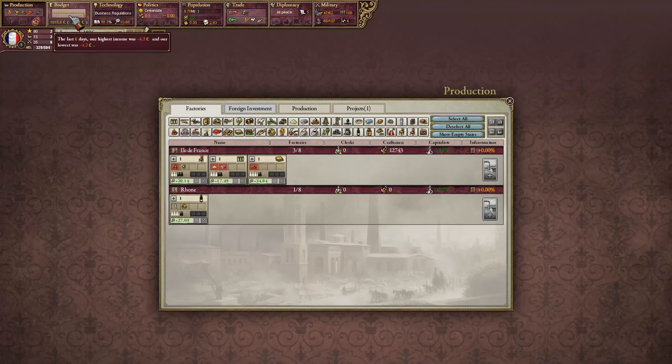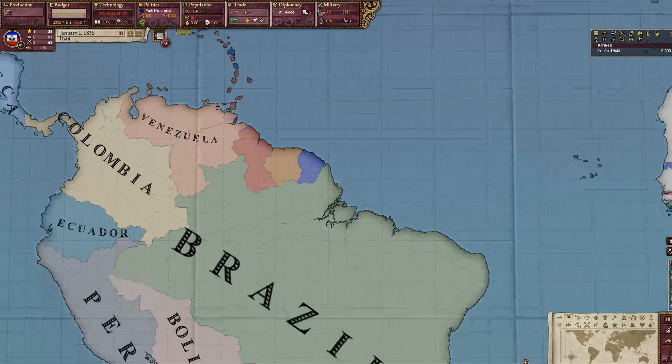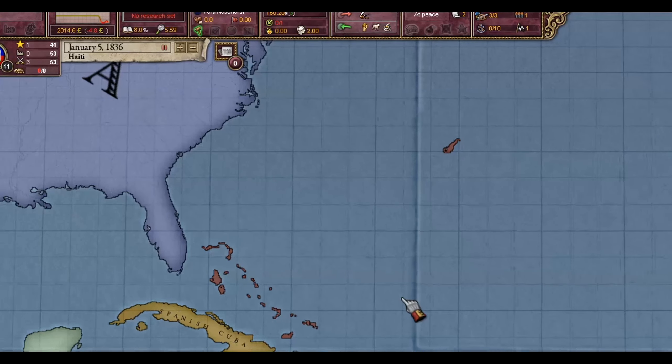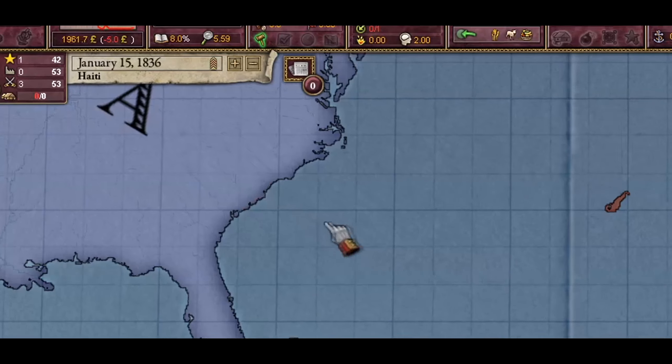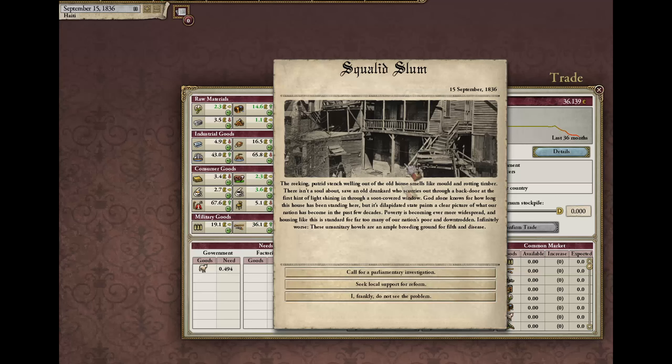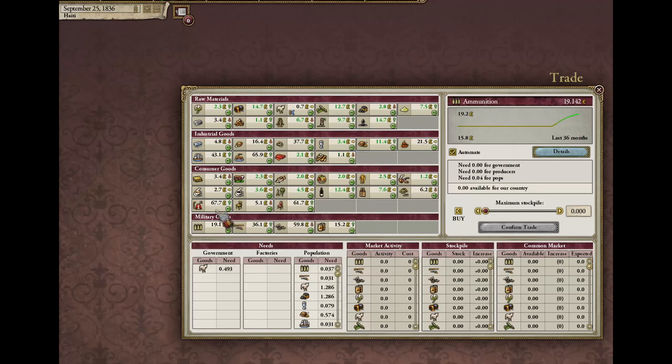The first order of the day is to take a look at the different countries. Here the United Kingdom has 20 grand in the bank at the start of the game, and they have a pretty solid industry. If we take a look at France, they have less than two grand in the bank, and their industrialization is very poor to say the least. After looking at these two principal countries, we'll go back to Austria and let time fly.